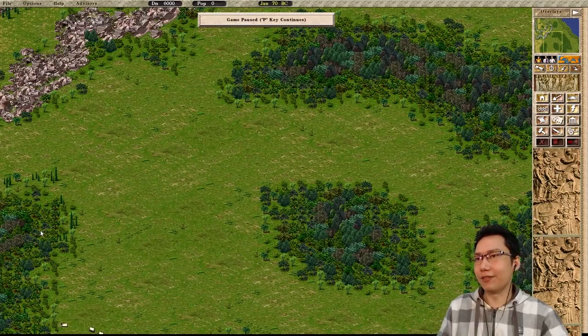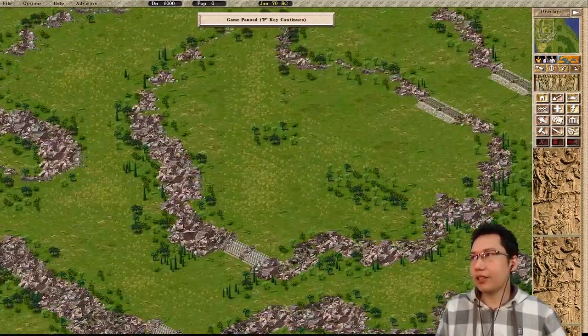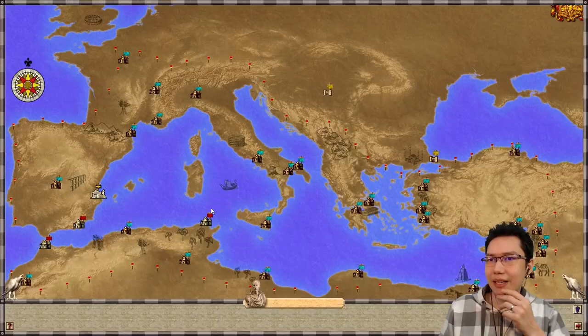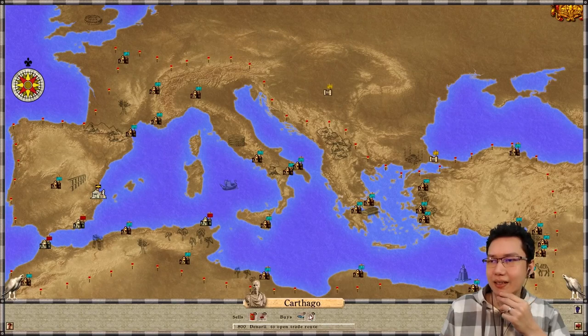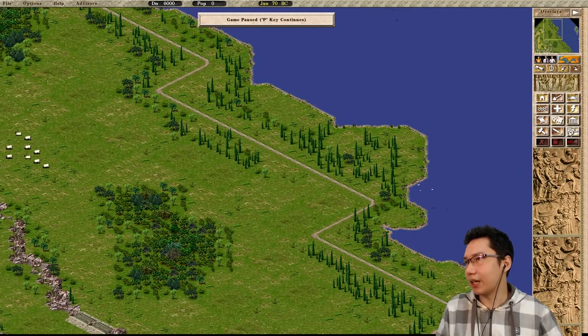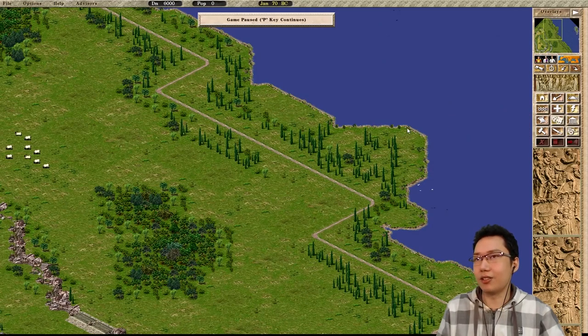Welcome to the stream everyone. Let's see what we're doing here. If I recall, the entrance of the map is here. What are our main exports? Pottery, oil, wine? That should be a land trade route. So we have wine, pottery, oil, wine. Can we produce those things? We have olives, vines, pottery. Do we have raw materials — clay pit? Yes, okay.